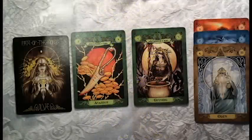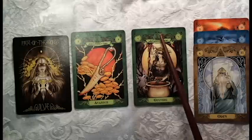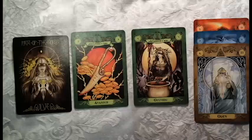Hi and welcome to the Gulveg card anatomy tutorial. I want to go over quickly all the components that are on the card. There are four different clans in the game: the fire giants, the ice giants, the Azer gods, and the Vanir gods. Each card has two numbers and a name.